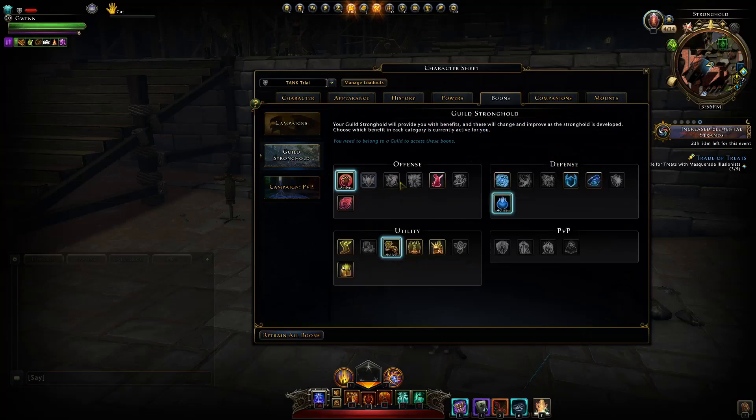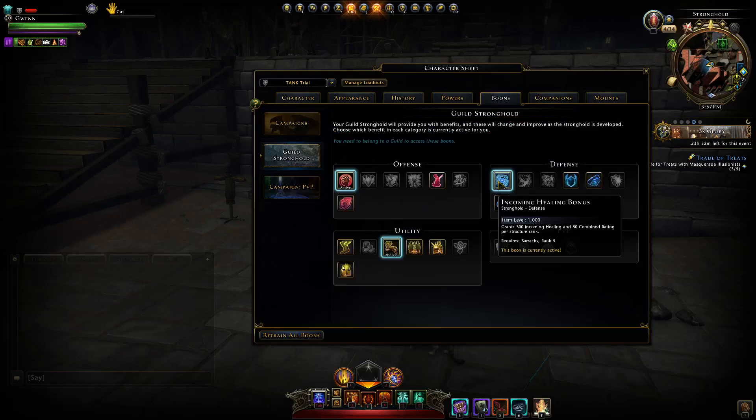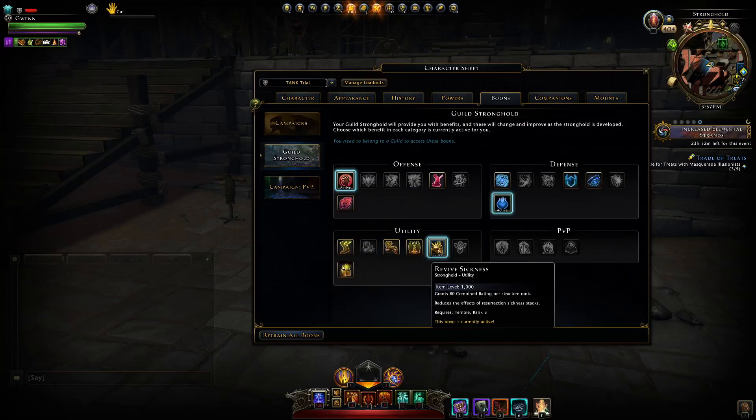For guild stronghold boons, offense doesn't matter much but Power is the way to go. For defense, I have Hit Points — if you're not running with an Augment you can switch that to defense or awareness depending on what ratings you need, or incoming healing. In utility, you mainly want Revive Sickness if you're ever going to die in the content you're running.